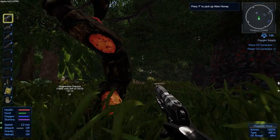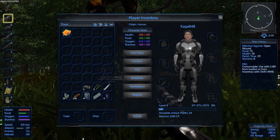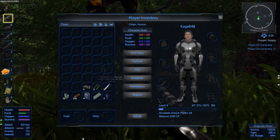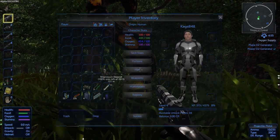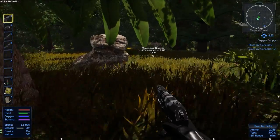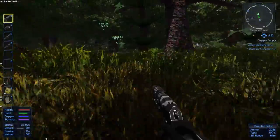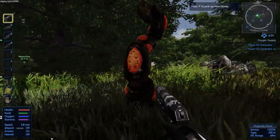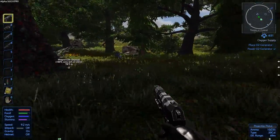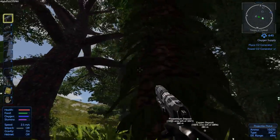One of you guys told me in the comments - holy crap, that freaking alien honey gives you 75 food! Wow, I should have been picking that a while ago. I wasn't specifically picking plants in the area because I didn't want them to go bad in my inventory, but one of you guys brought up in the comments a really good point: pick them anyway, they'll grow back and you get experience for it. So pick everything you come across, don't worry about it going bad - if it goes bad, so be it, it'll grow back.